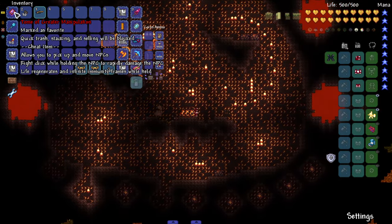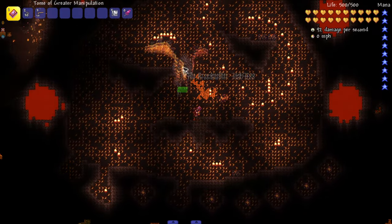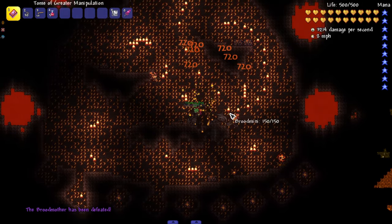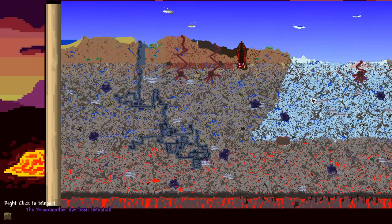The music is bumping though and the boss looks great — the sprite is amazing. I have the Tome of Greater Manipulation so I can grab bosses and manipulate them just like old times. The Brood Mother looks great, man; I always liked the sprites from Ancients Awaken.